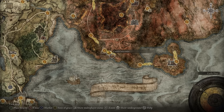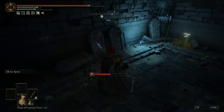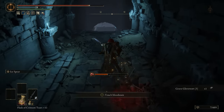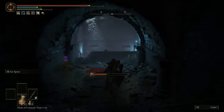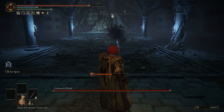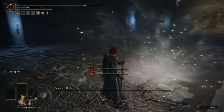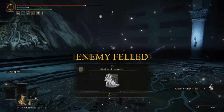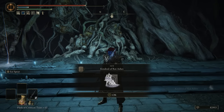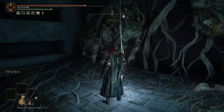The Caelid Catacombs are in Caelid and I have nothing to say because it's extremely short — about two minutes. Standard enemies, the only items you can pick up are Grave Gloveworts. The boss is terrible. Your reward is the Kindred of Rot Ashes. It's not bad but it's not even worth doing for two minutes. Maybe a 4 out of 10.